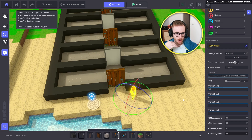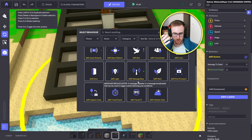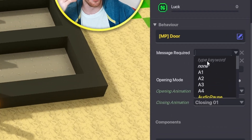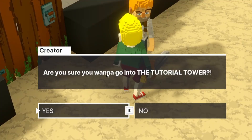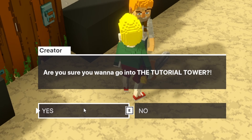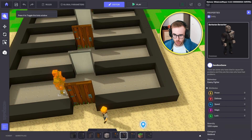Now when we have the door, we will need 'message required.' When message sent is A1, we need message required to be A1 — to open, basically easy. Now we go in the game — everything is just fine. We talk to him: 'Are you sure you wanna go into the tutorial tower?' Answer yes is A1, so when we click that, the message sent is A1, and now the door receives the message A1 so it opened. Easy as that.